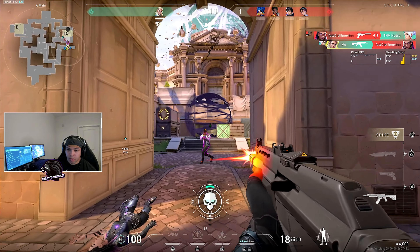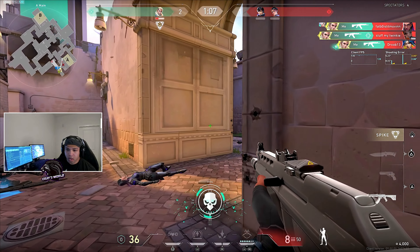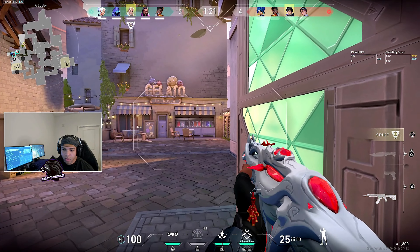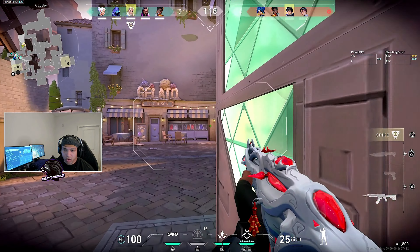A lot of common mistakes I see with crosshair placement — and I don't even blame you as the player. All these battle royales have us running around grabbing loot off the floor and cabinets, and we never correct our crosshair after picking up those items. We keep our crosshair down at the floor or aimed too high, so when the opposition pulls up, we have to overcorrect before firing our first bullet.